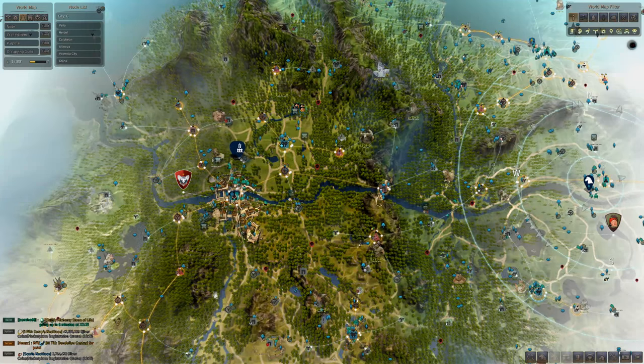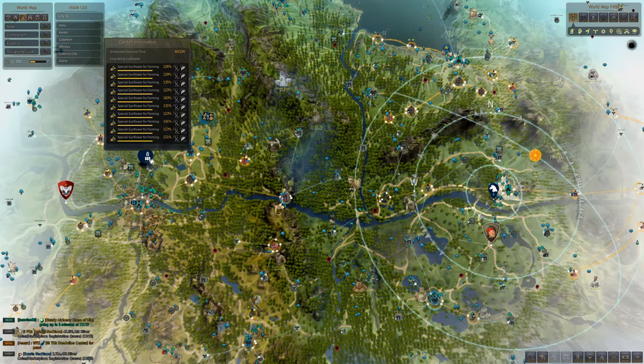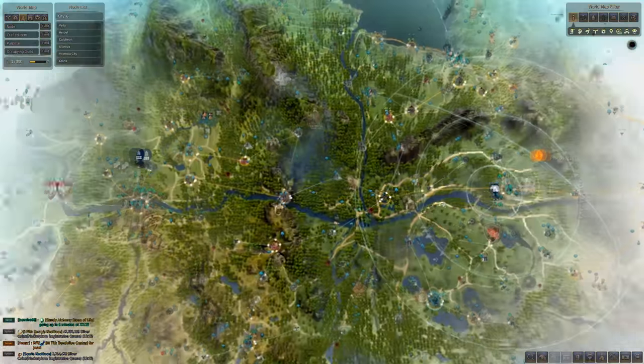One thing you're going to notice — similar to how I have Grana connected — I don't have Calpheon connected to the rest of the world either. But you're just going to take Bergie Den and Bandits Den when you go to pull up some of your farms, like a 10x8 or 10x7, just until you turn in your crates and you connect it right through here from Bandits and Bergies. Continuing, we're going to go down to Heidel, so we're going to connect Northern Plains for the maple timber.